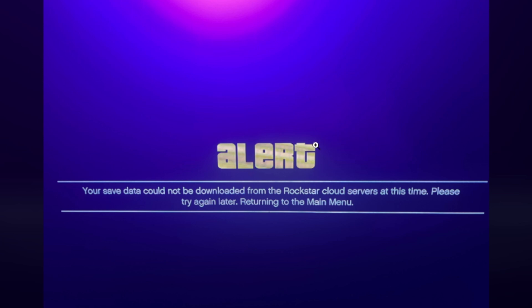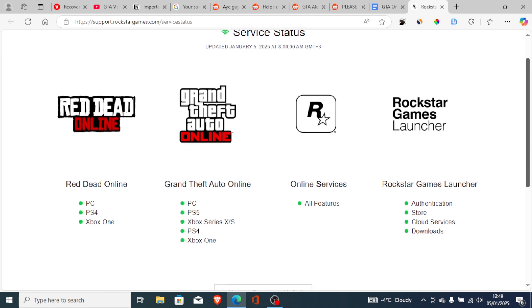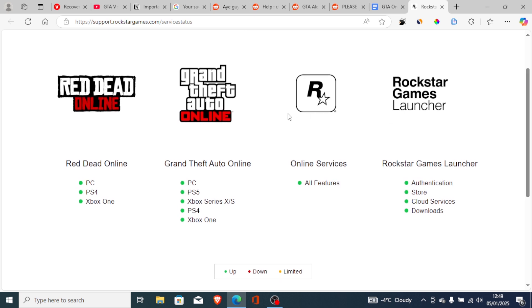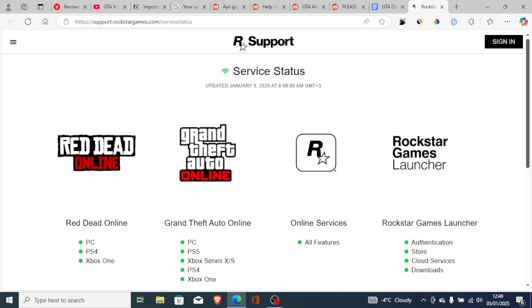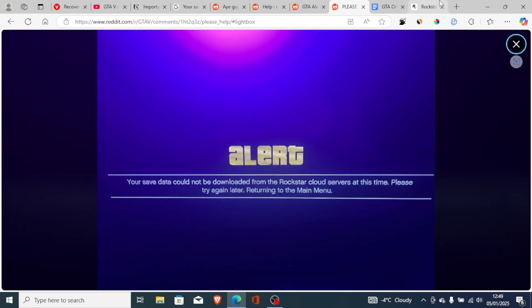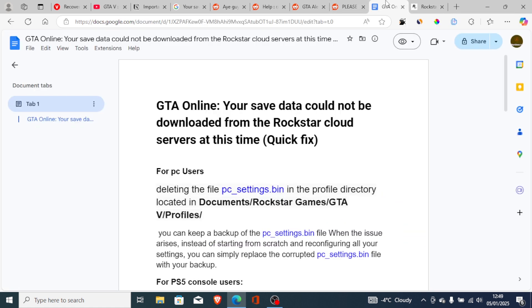There is a fix for this problem, unless their servers are down. First, ensure that their servers are good — you can go to this website (link in the description) and make sure the Grand Theft Auto Online servers are showing green. As of now their servers are working fine. If they are down, you'll also be facing this issue. If their servers are good and you're still facing this issue, then there is a fix.